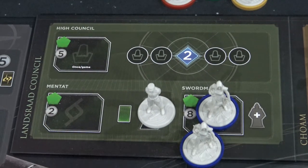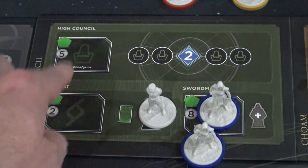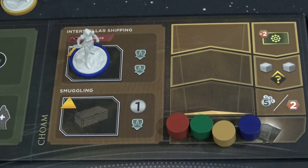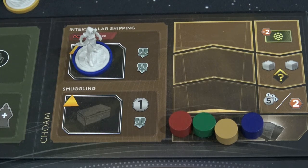You could either spend some of that Solari to get on the high council, or early on you could get your third agent, which is a huge bonus and buff. One of the strategies I'm going to recommend is going for the spacing guild slash shipping track early on in the game, because in turn that's going to give you an extra agent as well. It's a really cool strategy, but you've got to know that it's there — and once you do it a couple times it becomes second nature.